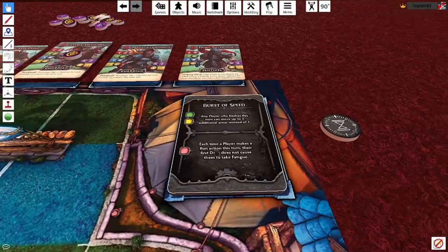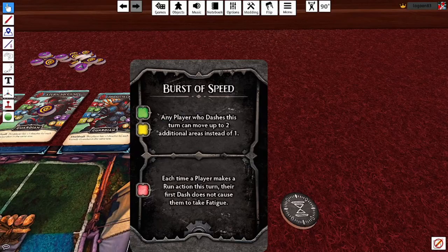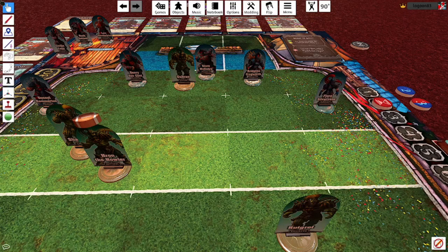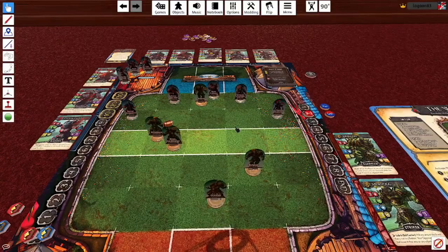Then we flip a behavior card - it's Burst of Speed. The risk level is yellow, so we're using the top box, which means any Anvils players who dash this round can move an extra area. If I'd set things up so that I knew my players were safely out of harm's way, that could really screw things up a little bit because one dash they're going an extra two, with two dashes going an extra four. That's a pretty quick team and something that I couldn't necessarily have planned to mitigate.